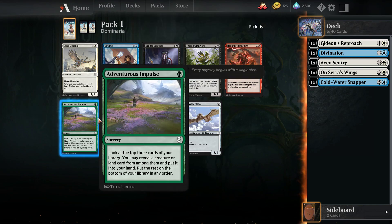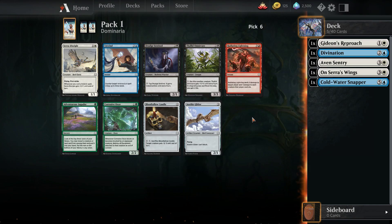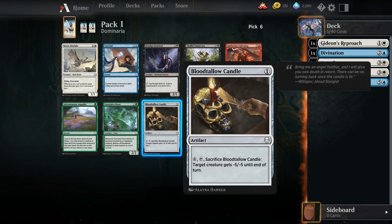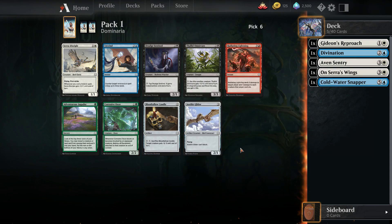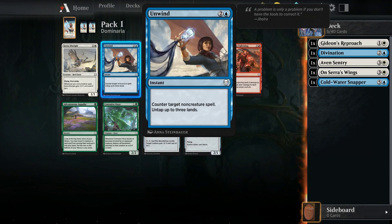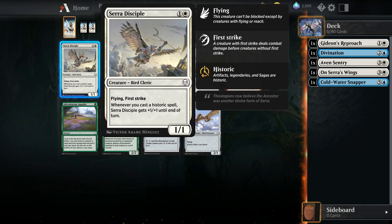Black isn't looking great here. Omnivore is nice with Saprolings but not much else. Candle is expensive slow removal. Glider is not bad if you need three drops with some artifact synergy. Unwind is an okay counterspell — three mana, only counters non-creature spells, but does untap three lands after. I think we pick up the nice two-drop with first strike, flying, and historic synergies.